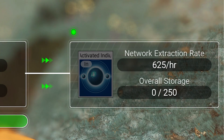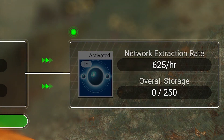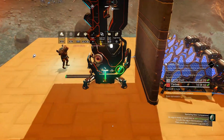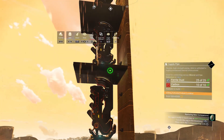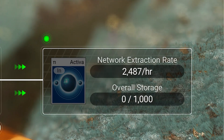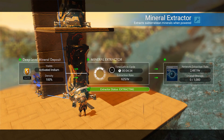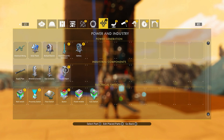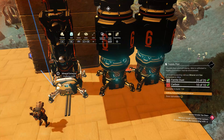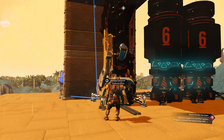You might notice that the extractor has an internal storage of only 250U, which means we are extracting more per hour than the internal storage can hold. So we need to build extra storage. You might also notice we don't see extraction rates of the other 3 extractors — that is because they are not connected in sets yet. Go into the build menu, select the supply pipe, connect the 4 extractors with the pipe. Now you can see we have an extraction rate of 2487U per hour and an overall storage of 1000U. Let us build some storage hoppers — place two of them on the side and connect them with supply pipes. Each hopper can hold up to 2000 units, so we should have enough storage.